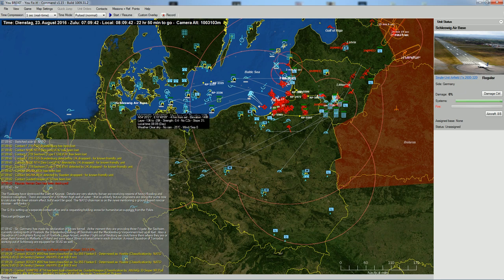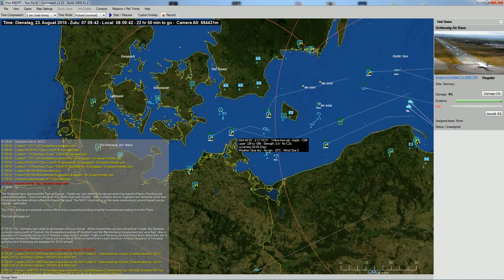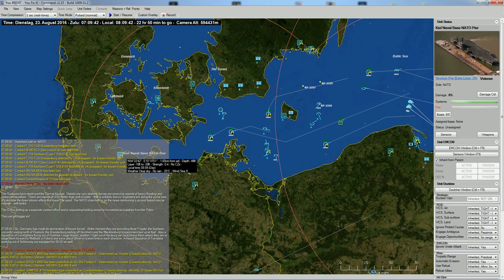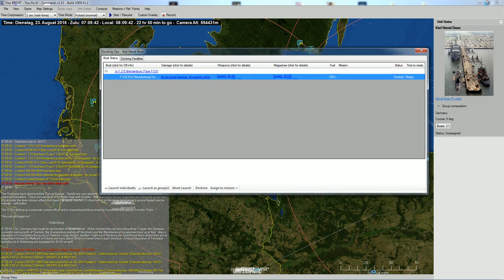We now have access to four or five air bases, including Neuenburg down there, Rostock, Vandermeer, Kiel and Schleswig Air Base. We've also got a couple of ships in the Baltic Sea. We've got the Saxon, we've got the Brandenburg, and there's one more in Kiel which we're going to immediately launch - the Mecklenburg-Vorpommern, another Brandenburg class.